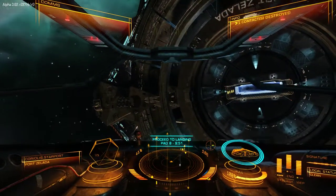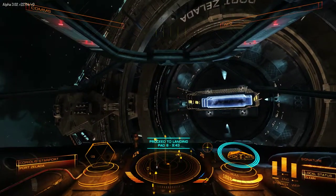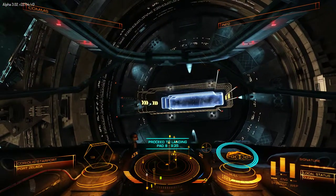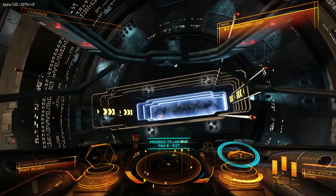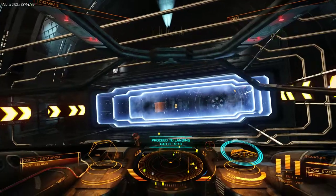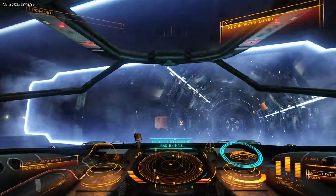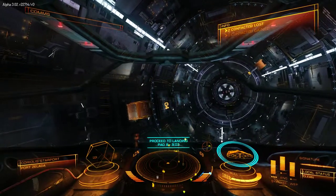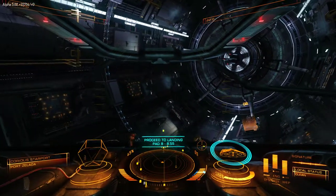Let's get ourselves aligned with the door and head in to find landing pad eight. As you'll remember with the old Elite games, the space station is constantly spinning, and we need to match that rate of rotation with our ship. The yaw and lateral controls really come into their own while doing this. As we make the transition into the station, the ship will actually start turning at the same rate as the station, and I no longer have to worry about keeping myself in relation to the space station — if I stop providing inputs, I stay where I am.